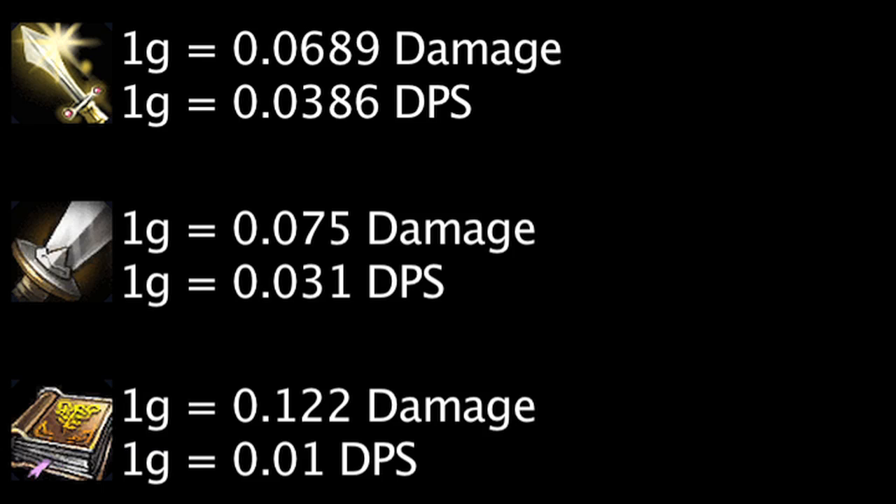However, let's consider the amount of gold spent on the attack speed, ability power, and cooldown reduction to be 1,900, due to the 600 gold one would have to spend to get the 10 mana regeneration. In this scenario, Nashor's Tooth will also grant more damage per gold spent than pure attack damage. This essentially means that if one feels they need the extra mana regeneration on Ezreal in addition to the damage output, Nashor's Tooth is a very beneficial and cost effective item.